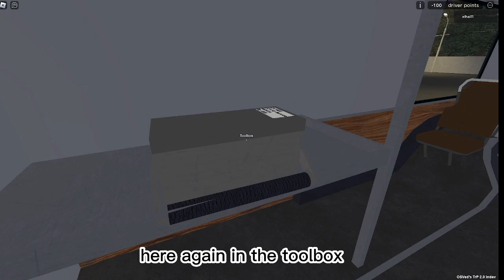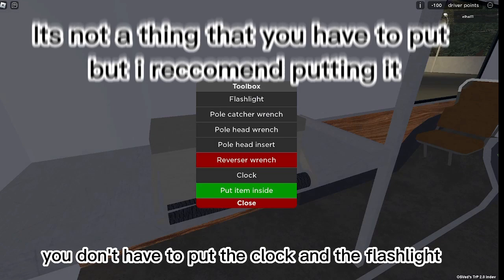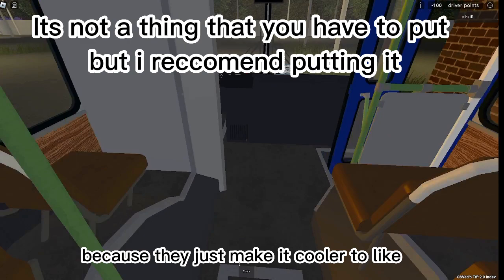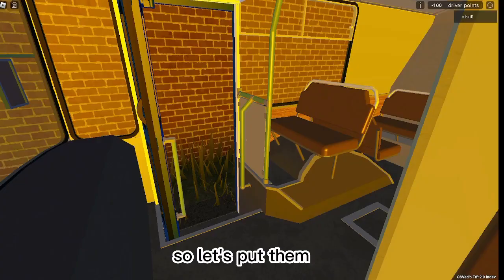Here again in the toolbox we have the clock and the flashlight. You don't have to put the clock and the flashlight, but I would put them because it lets you see the time and use the flashlight. It's just more realistic, so let's put them — but you don't have to if you don't want.